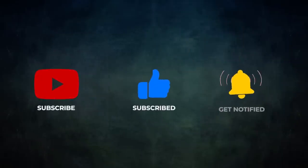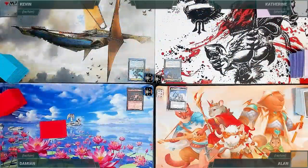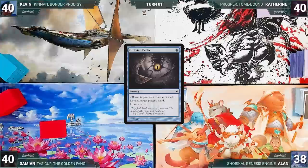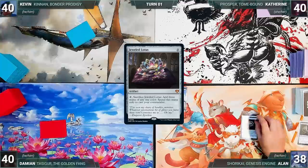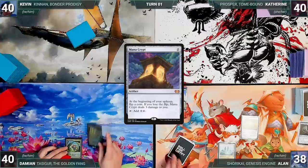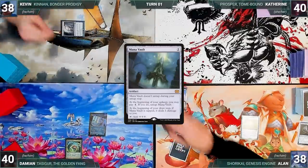Without further ado, let's kick off this monumental magical monstrous game. Alan gets to start us off. He draws for turn, pays two life to cast Gitaxian Probe targeting Kevin, looks at Kevin's hand, draws a card, casts a Jeweled Lotus, plays The Tabernacle at Pendrell Vale, and then passes. Damien draws and plays a Mana Confluence, casts a Mana Crypt, and ends his turn.